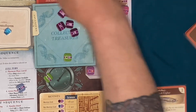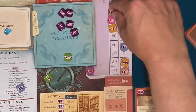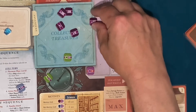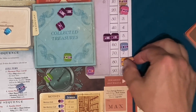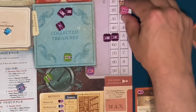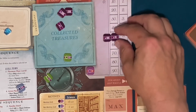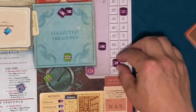Adding it all up: ten, twenty, twenty — forty, sixty, eighty, one hundred ten, one hundred fifty. Then nine and eight is seventeen, thirteen, twenty-three, twenty-five, twenty-seven, twenty-nine, thirty-one, thirty-two. Ten, twenty, thirty, two — so I have one hundred eighty-two.